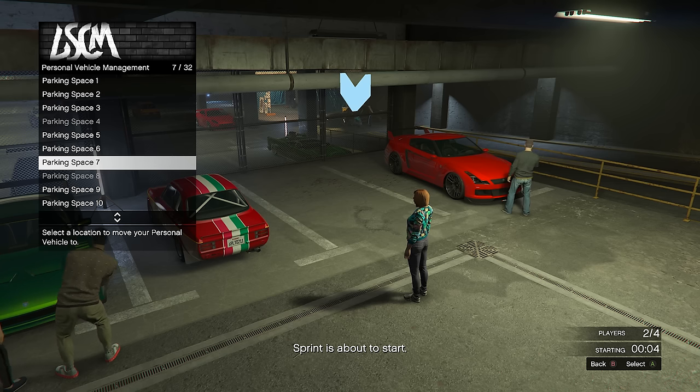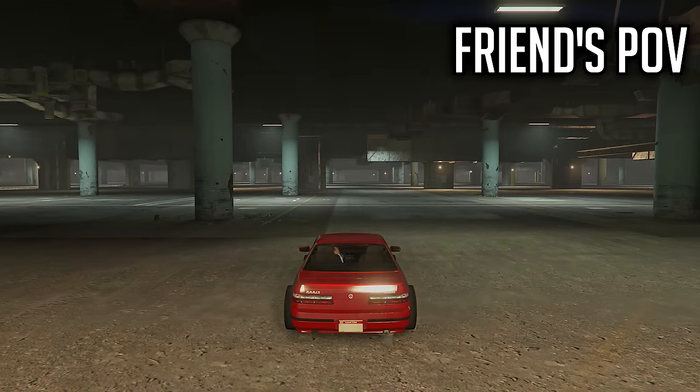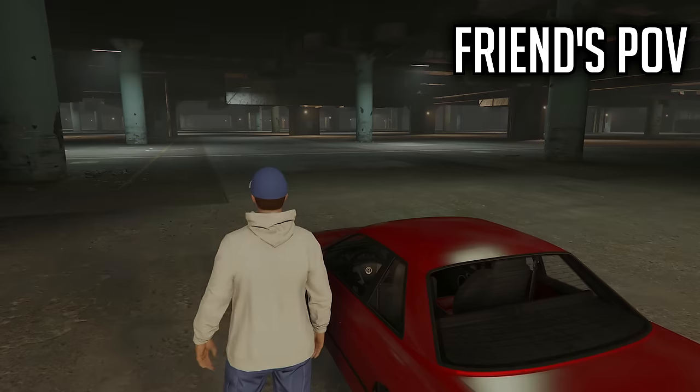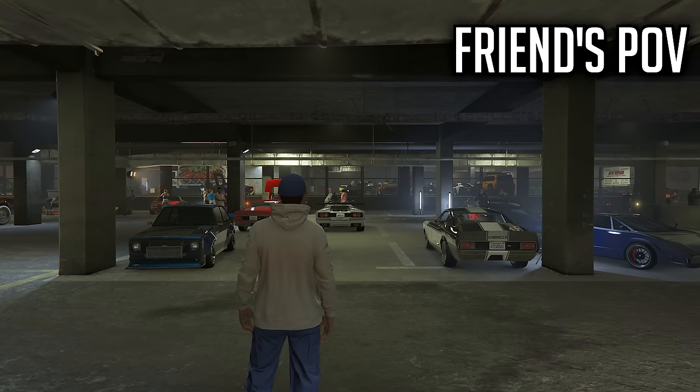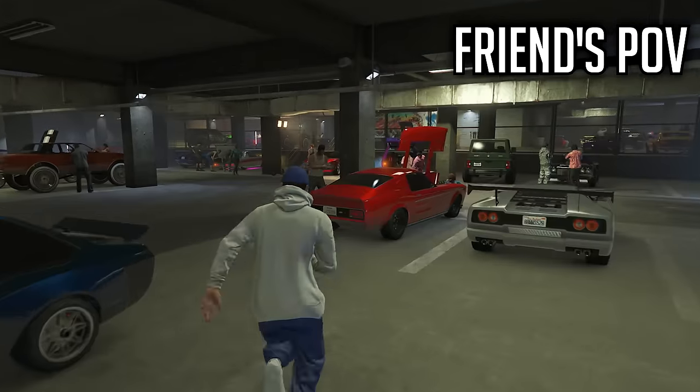Once the timer hits two seconds, spam A or X on PlayStation on that parking space until you finally go into a black screen. In between two seconds left and a black screen, you want to be spamming A or X on PlayStation. At this point, your friend should be going inside of the test track, and when he loads in, his screen should be flashing for a little bit. After that, he's going to be taken back into the LS Car Meet with no minimap. Make sure he doesn't have a minimap — tell him to wait inside and just run around for a little bit.